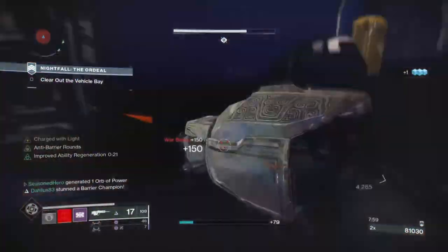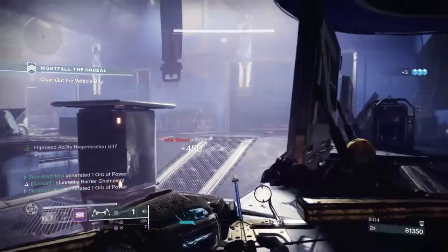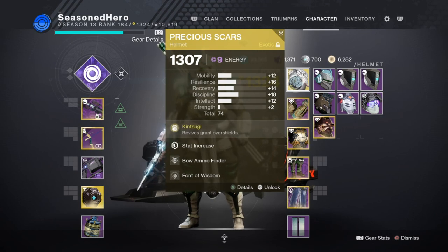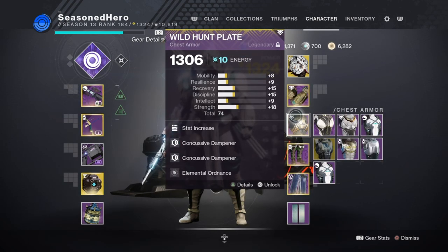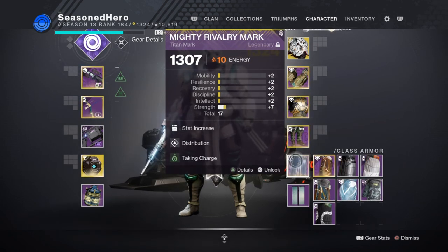Now that we've covered the main topics of the setup, here are the mods we have and how they overall affect the build from start to finish. For Head we have Resilience, Bow Ammo Finder, and Frontal Wisdom Mod. Arms we have Resilience, Anti-Barrier Scout Rifle, Overload Bow, and Strike Lightning Mod. Chest we have Strength, Concussive Dampener x2, and Elemental Orbs Mod. Legs we have Strength, Absolution, Better Already, and Elemental Armaments Mod. Mark we have Minor Strength, Distribution, and Taking Charge Mod.